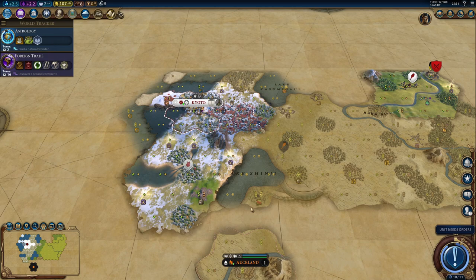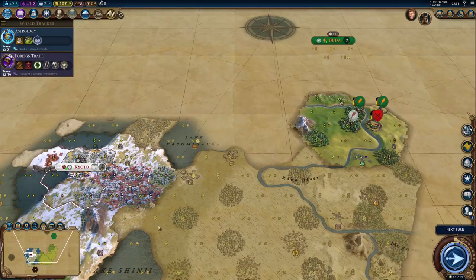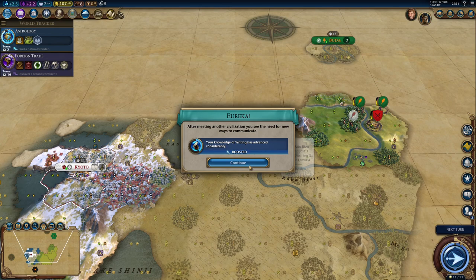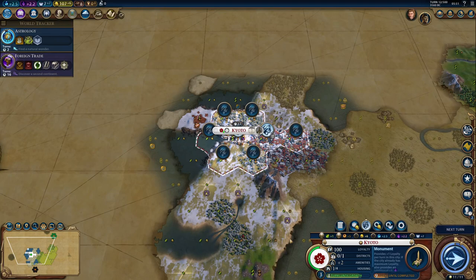Here's another ley line. Let's see if I can kill that barbarian — I should be able to. And we got our first neighbor, Hungary. He's not super close, and we got a lake. I don't think he will be aggressive early on, I hope not.